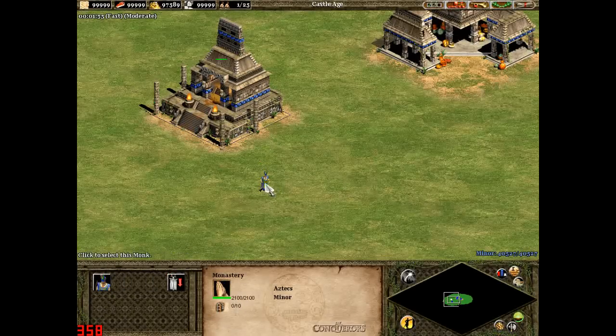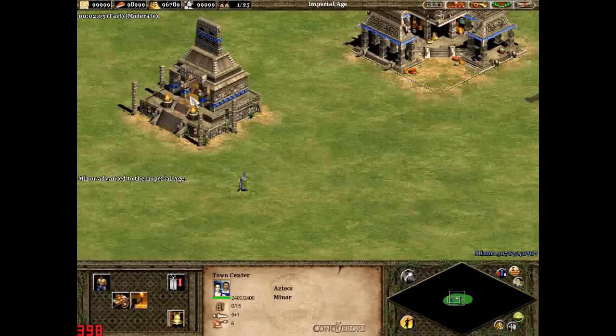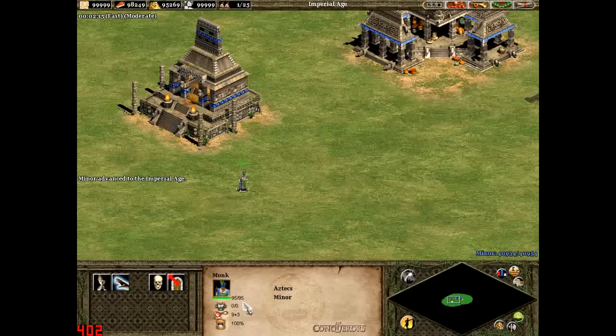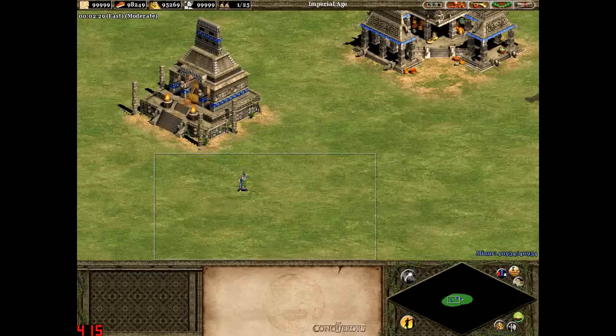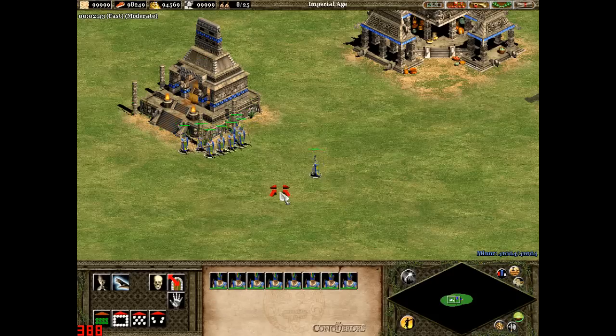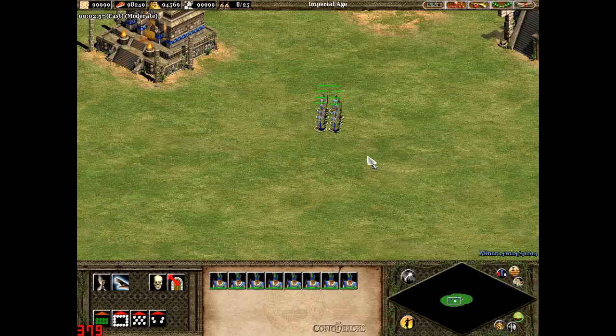Currently the monk sits at 55 hit points, then reaches 75 in the Castle Age after further research. Going into the Imperial Age with four more technologies available, the monk reaches 95 health. That's 95 hit points compared to a possible 45 for every other civilization, making Aztec monk armies very effective at converting units in random map games.